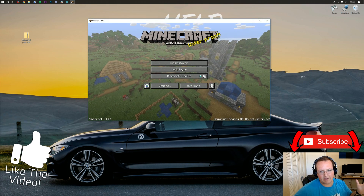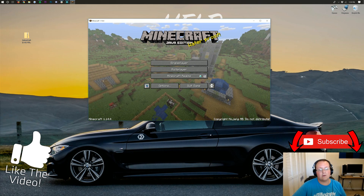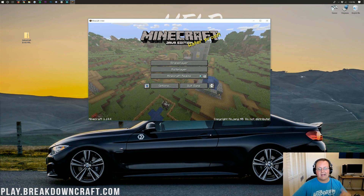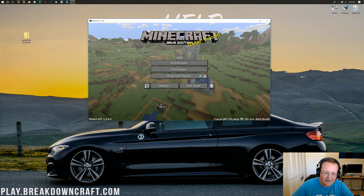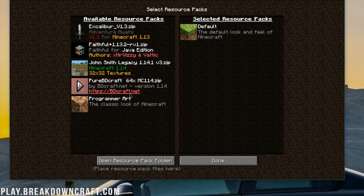At this point, go ahead and open up Minecraft. You might want to pause the video and go open up Minecraft. As you can see, this is Minecraft 1.14.4 here. Once you're in Minecraft, we can actually get this started — it's very easy to install resource packs. All you want to do is click on Options and then go to Resource Packs.